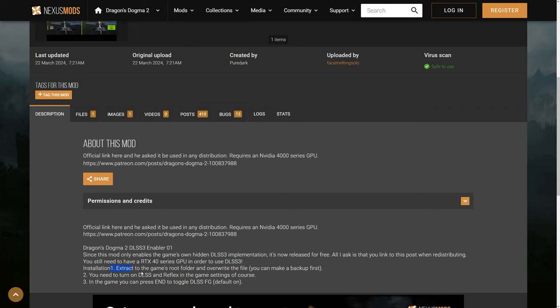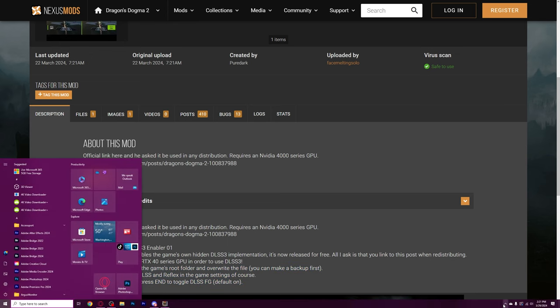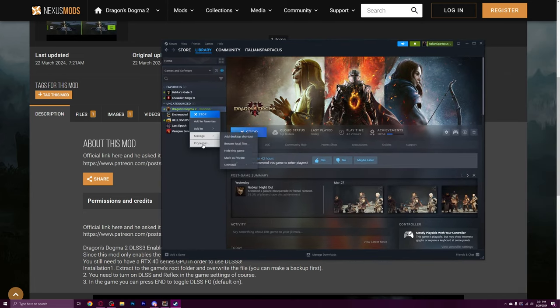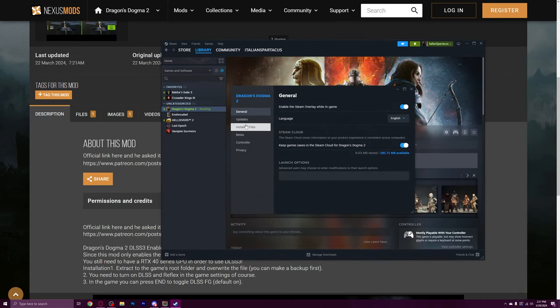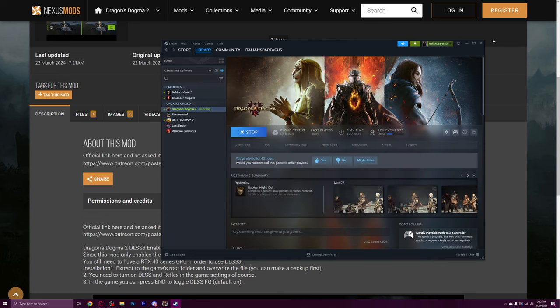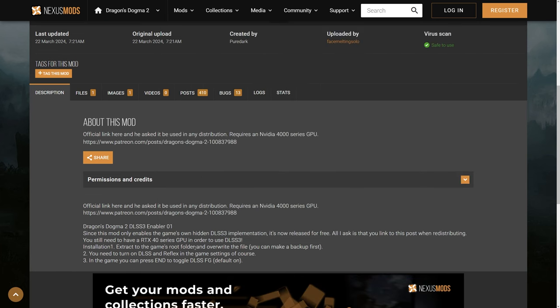Once you do that, you're going to extract the file that you get into the game's root folder. This is really easy to do — you just simply go to Steam. We'll go to Steam together. We're going to go to library, right-click on this, go to properties, go to installed files, and press browse. That's going to bring you to the folder that has Dragon's Dogma installed. And once you do that, you simply drop the file that you're going to get from this zip right into that folder. You'll overwrite it and you're good to go.